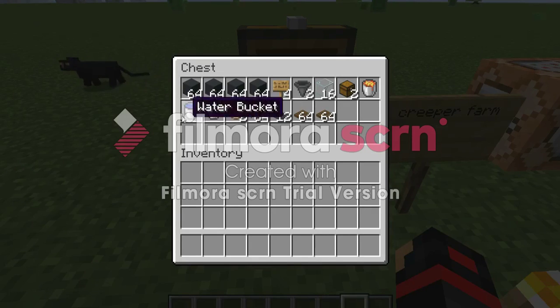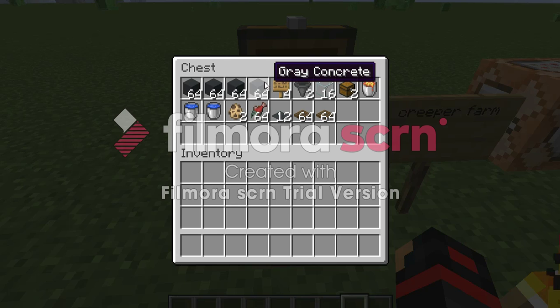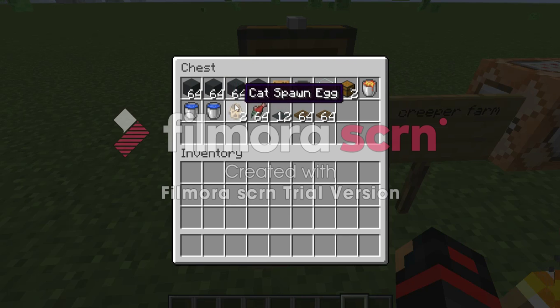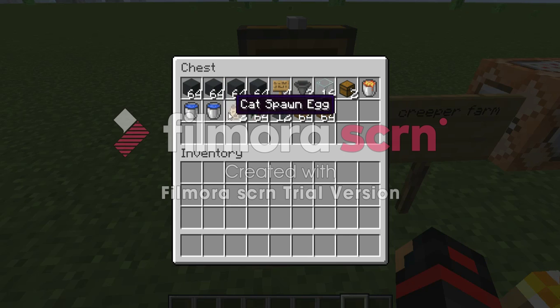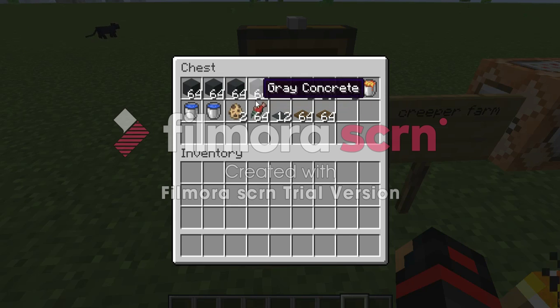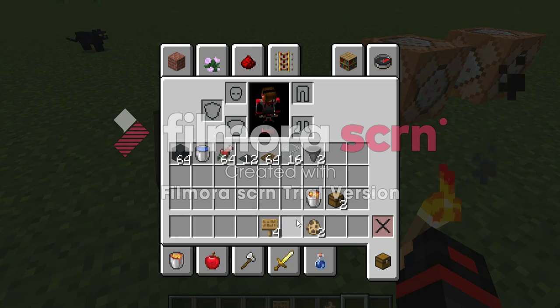For supplies, we have four stacks of concrete - I'm using concrete but you can use any type of block - signs, hoppers, glass, chest, one bucket of lava, two buckets of water, two cats. If you're doing this in survival, good luck finding some cats. You can use the iron farm I showcased two videos ago. Cats can also spawn around the iron farm so you can get your cats from there if you built it. Any type of fish to breed the cats, some carpets, and two stacks of trapdoors.